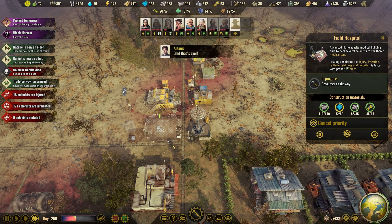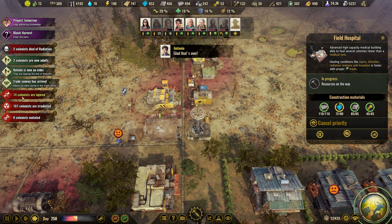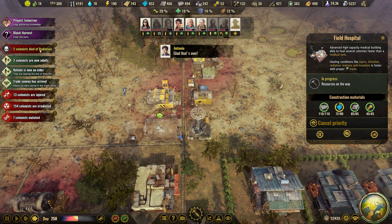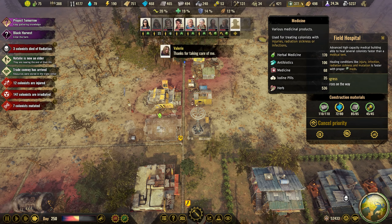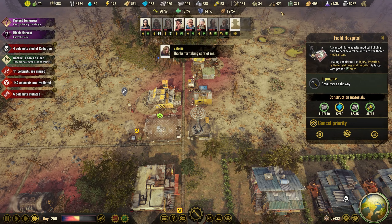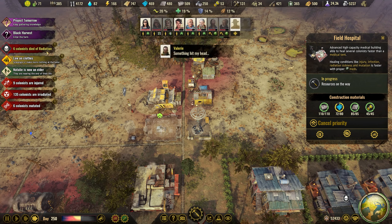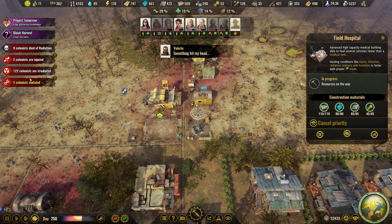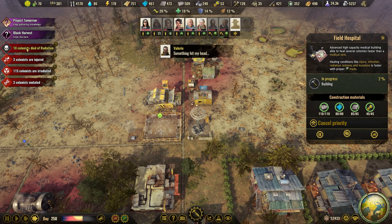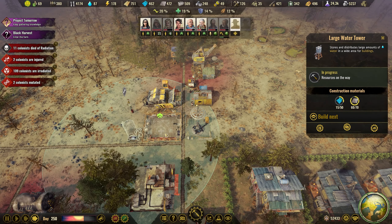Still waiting for plastic for a week. Two deaths. Colonists died. It's not going down fast enough — I have 10 deaths. Colonists died.